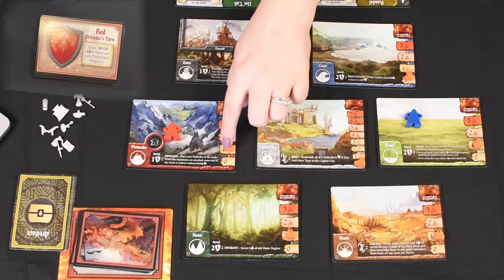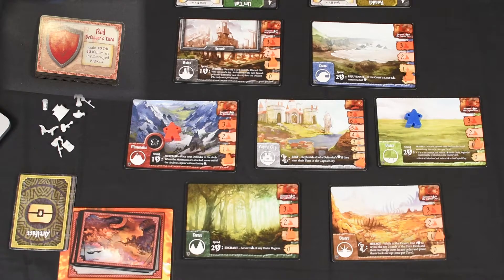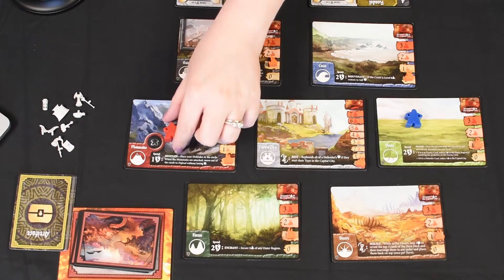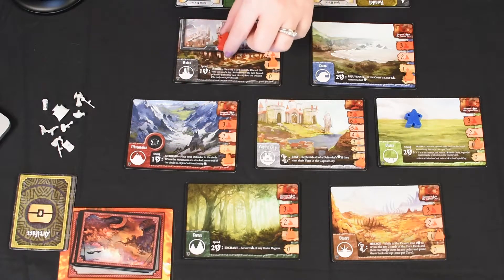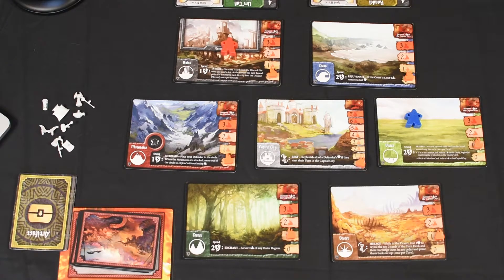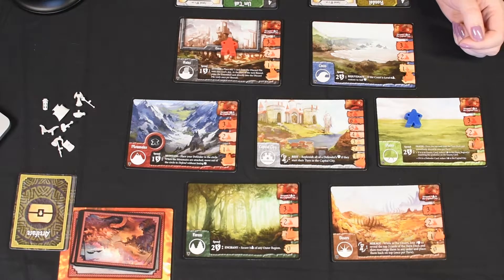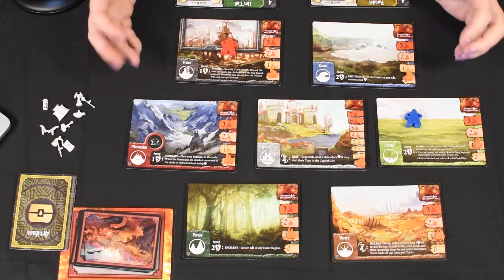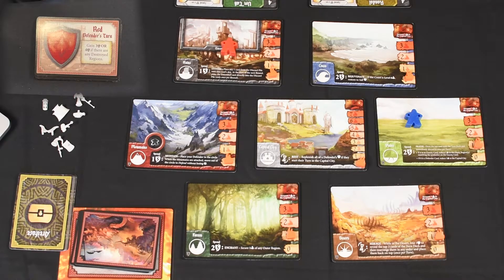For one action we will secure, and I'm gonna move him to the Ruins for two, and secure for three. I think that's good. I could put him in the Capital but I think it's a little too soon to start replenishing — maybe if we get down to like a two count then we can start replenishing, but I think it might be a little too soon. And the last card for this round is an All Defender card.